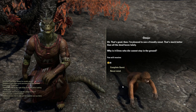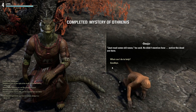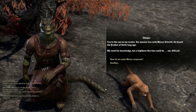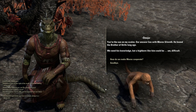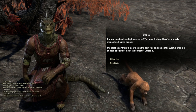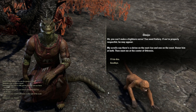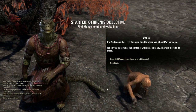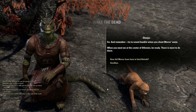Onuja says he's pleased to see a friendly snout — much better than all the dead faces lately. He wonders why elves who die cannot stay in the ground. We just need some old runes, he says, but he didn't mention how active the dead are here. Our answer lies with Mavos Sillareth — he bound the brother of Strife long ago. We need his knowledge, but a highborn like him could be difficult. You can't make a highborn serve — you need flattery. If we're properly respectful, he may appear. There's a shrine on the East Rise and one on the West. Honor him at both, then meet at the center of Othrenas. Try to sound humble when you chant Mavos's name.